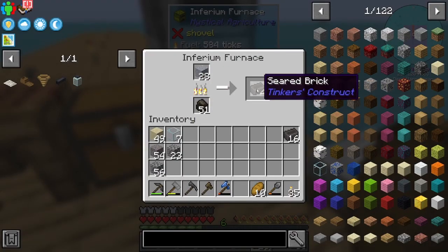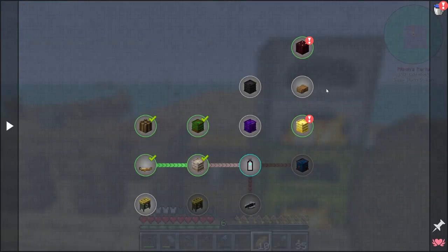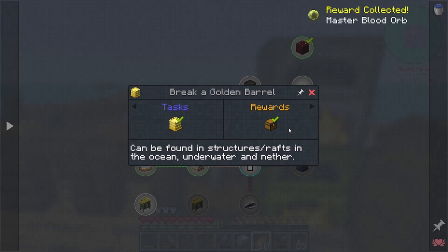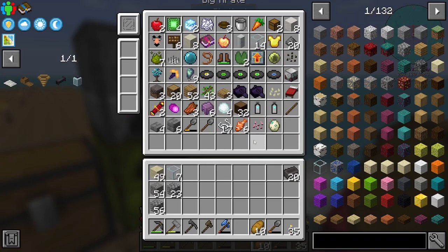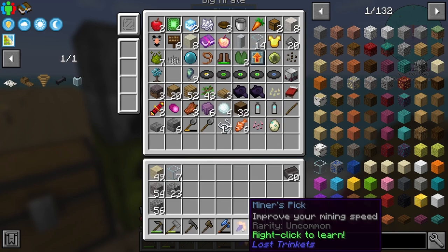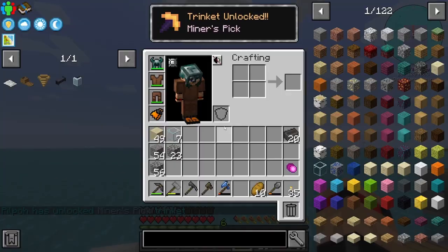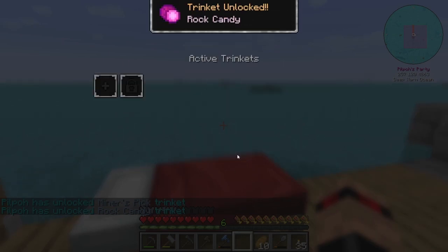So I've got some grout smelting down into seared bricks. Whilst I was doing that, I was having a look at the quests and we do have these two here. I didn't notice that we got these earlier, but I'm going to do them one by one to see what we get. I think that uses dragon's breath — Master blood orb. We don't need this yet. It was pointed out by one of my friends that we did get the miner's pick, and there was something else — rock candy. So these are two more trinkets.